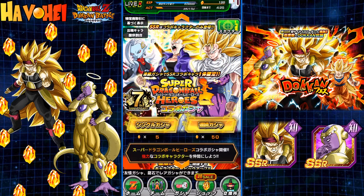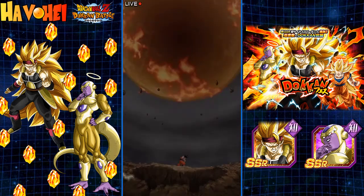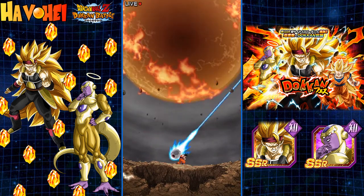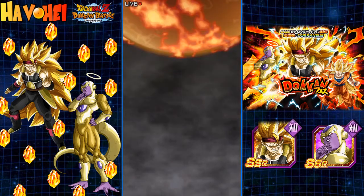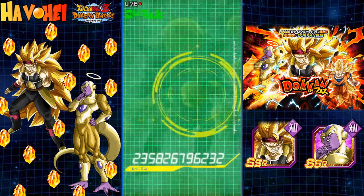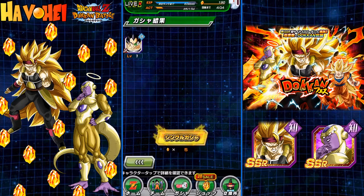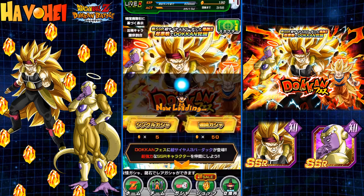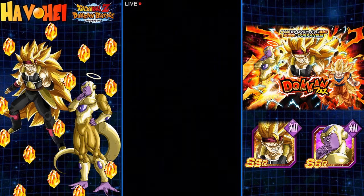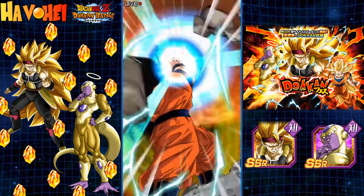Also, this banner over here — I don't have Super Saiyan 3 going on, so I might pull off of that banner as well. Another 2-pod. I hate pulling when I get an SSR right away on a single because it seems like the rest are going to probably not be SSRs. It's just tough to balance on this. Another rare.